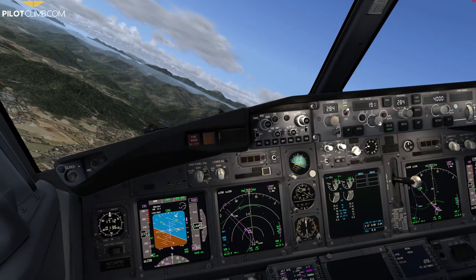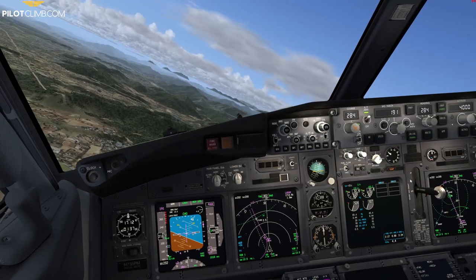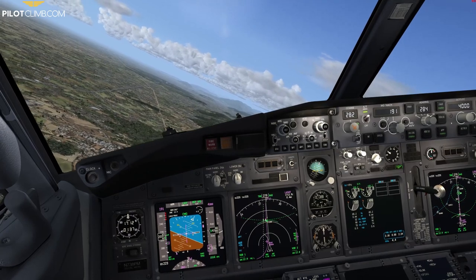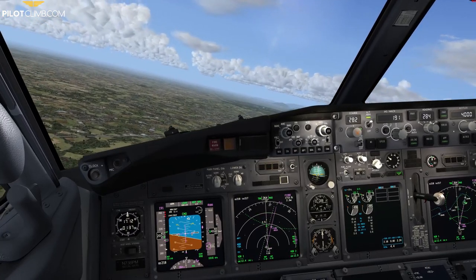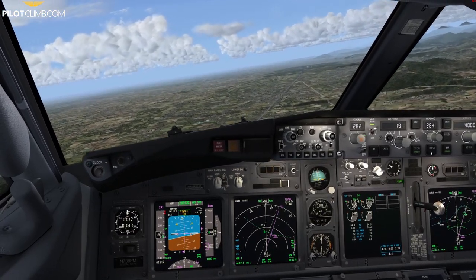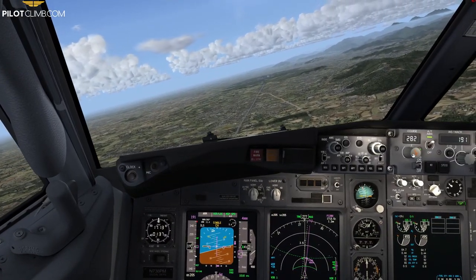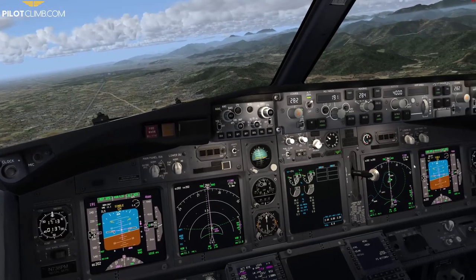We've got the localizer and glideslope captured. I arm Approach mode — VORLOC and Approach mode are active and we are getting established. The aircraft overshot the localizer slightly but that's fine. The final approach track should be 284; I'm not sure why it's showing 282 but I can't seem to change it right now.